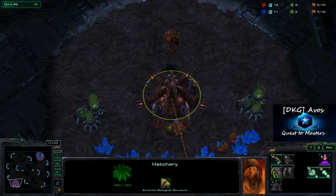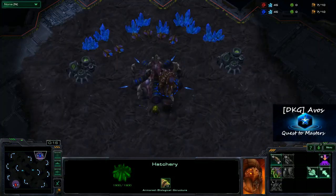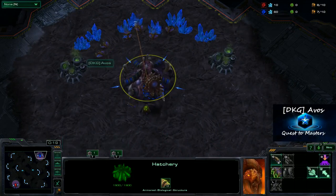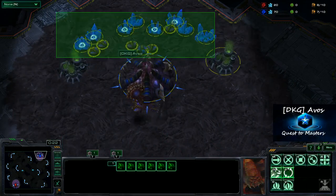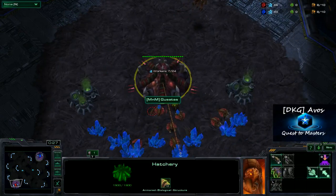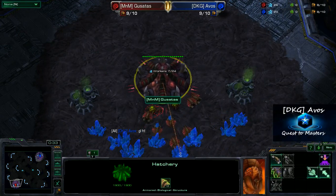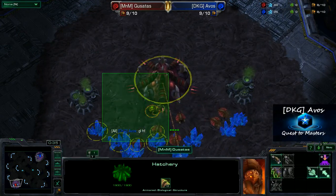Hello everybody, and welcome to another cast by DKGavos. This is me, of course, DKGavos. Over here in the upper right-hand corner, we've got me standing here as the Blue Zerg. And then we have my opponent, Eminem Gousadas, down in the lower left-hand corner in the red color.